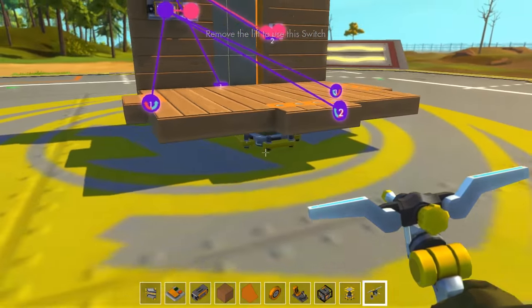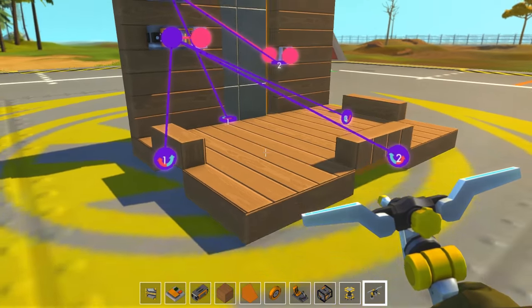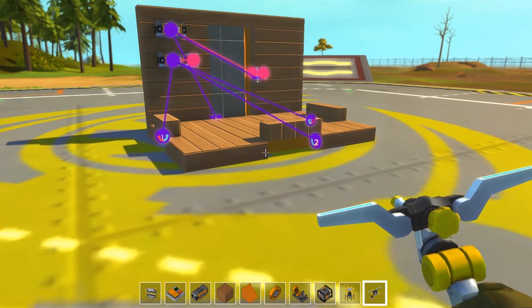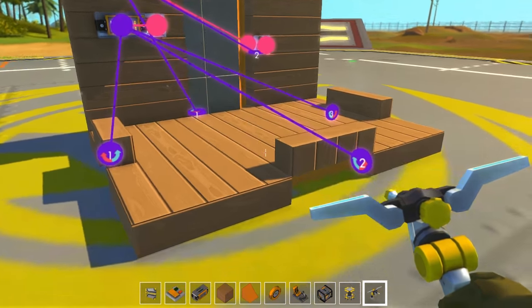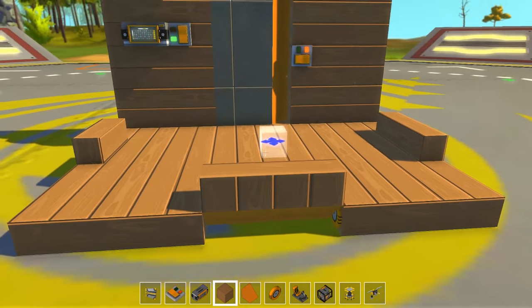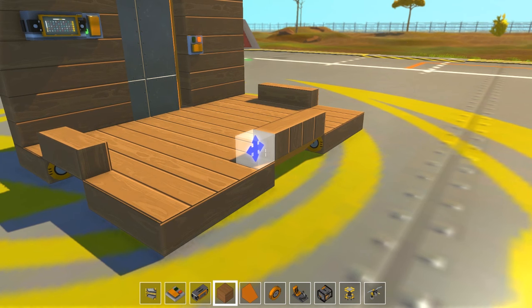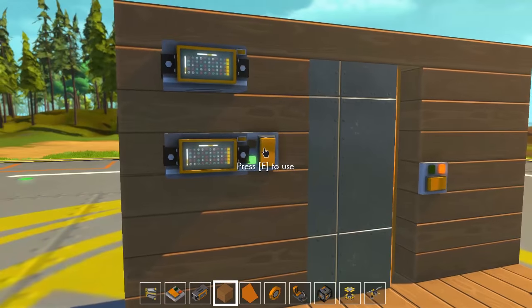Remove lift to use this switch — right. I forgot: if you're using lift, you can't use anything. Perfect. So what does this do? This gives us the basis for what we do next. We've got spot one. Now let's finish making this.